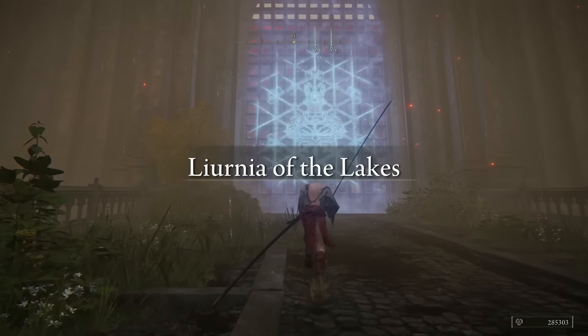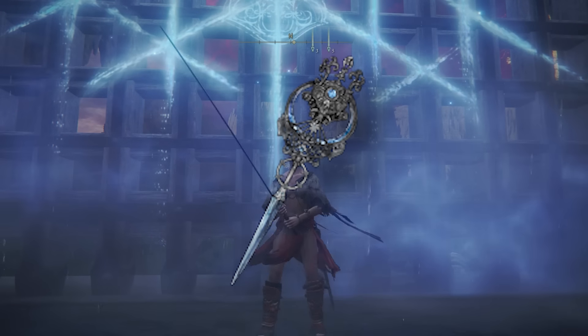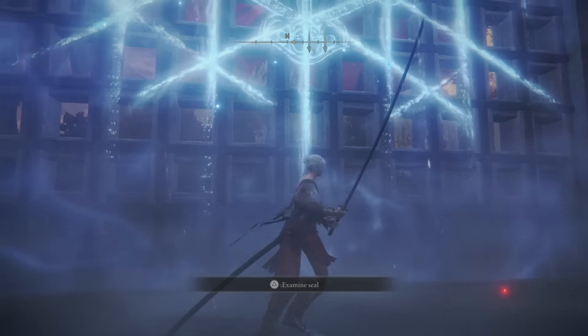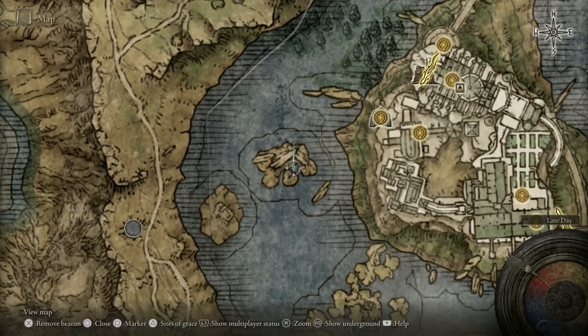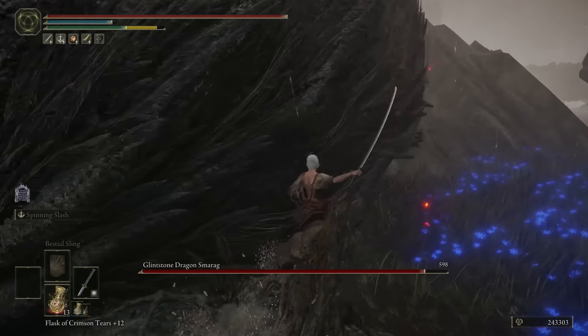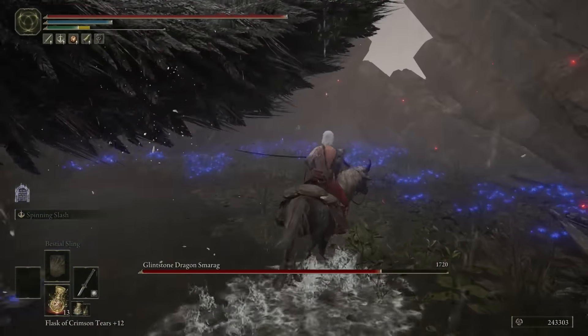After defeating Godrick and entering the Liurnia section of the game, you'll want the Glintstone Key, which gives you access to Raya Lucaria. There's a magic gate that requires the key, and it can be located behind a dragon in that section of the map. Walk up to him, the dragon will fly away — you don't even need to fight him — grab the key and bounce. This will give you access to the academy, which is very helpful later on.